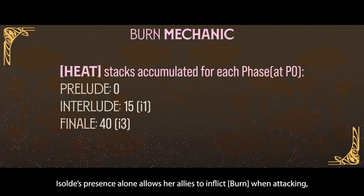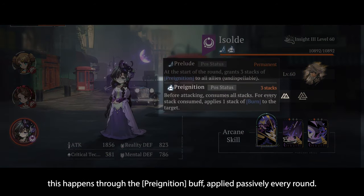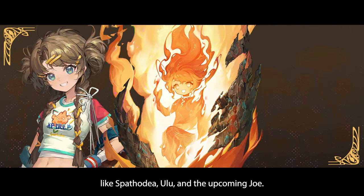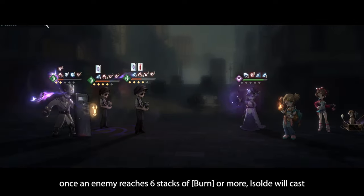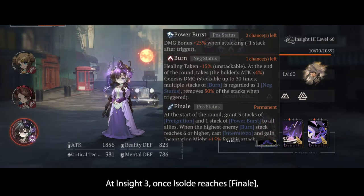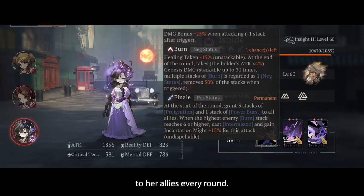Isolde's presence alone allows her allies to inflict burn when attacking. This happens through the pre-ignition buff, applied passively every round. If you want to get stacks even faster, use teammates who can apply burn with their skills, like Spatudia, Ulu, and the upcoming Jewel. At Insight 1 or higher, after reaching interlude, once one enemy reaches 6 stacks of burn or more, Isolde will cast Intermeso, a follow-up attack. At Insight 3, once Isolde reaches finale, she will grant both pre-ignition and power burst to her allies every round.